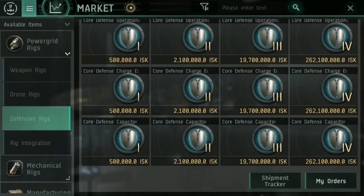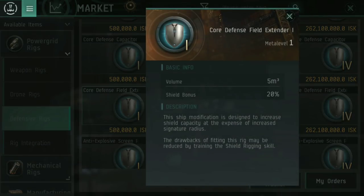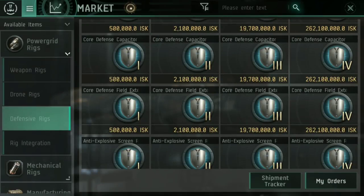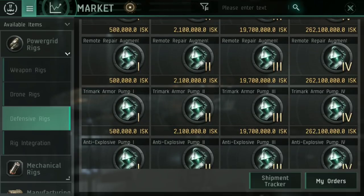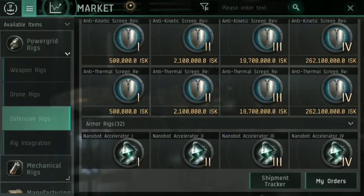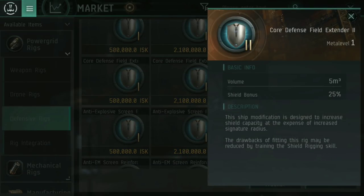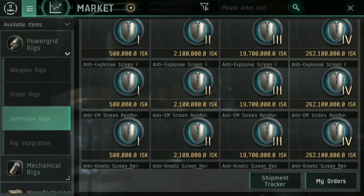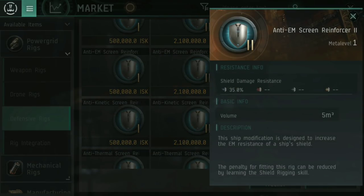Under defensive rigs, I'd be looking at something like the core defense operation to make my shield booster work faster, or the core defense field extender to get my shield being bigger. You could put something like a trimark armor pump to up the additional percentage to armor hit points, but I wouldn't recommend it — I would stick with the core defense field extender to get that bonus to shield. If you've got a very large shield already, 25% of that is going to be a bigger amount. If you're worried about going up against electromagnetic or thermal things, you can go for an anti-EM screen reinforcer, which massively ups your shield's damage resistance against electromagnetic damage types.